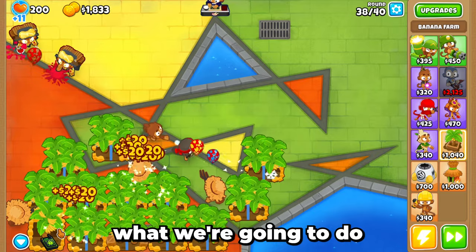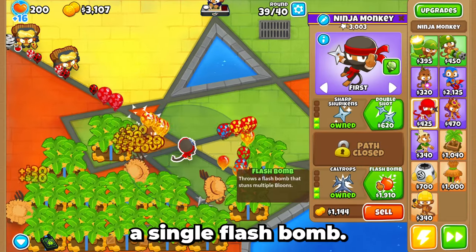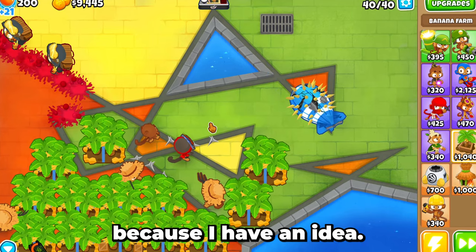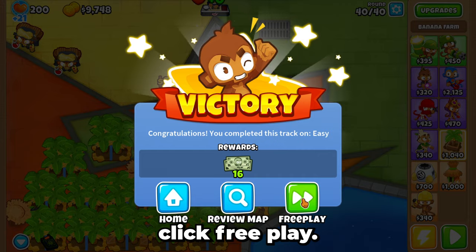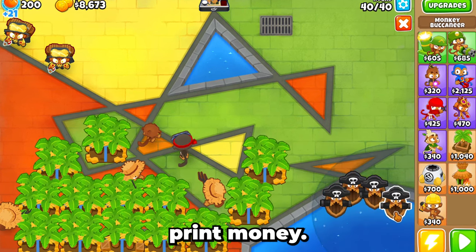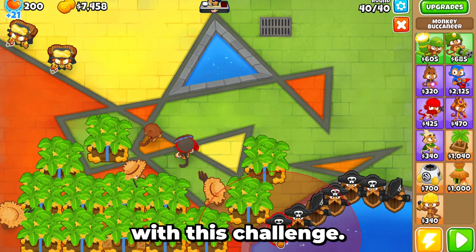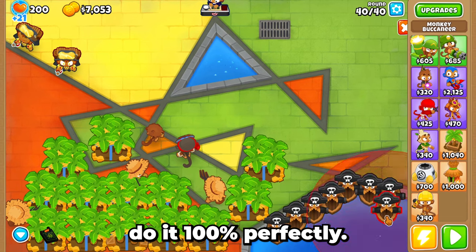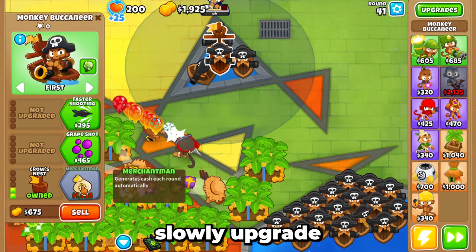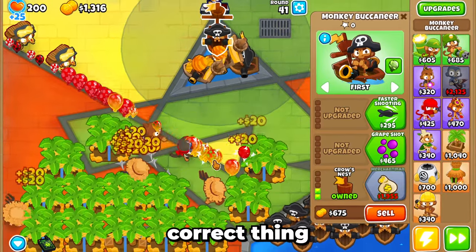It's almost round 40, so I have to decide what to do for the MOAB. I think I'll just upgrade the ninja to a sticky bomb so he can deal with all the MOABs that come later. We clicked free play and now I'm going to place some boats because boats are super important for making money — these things print money. I placed a lot of boat monkeys and now I'm going to slowly upgrade every single one to a merchant man over the next couple of rounds.